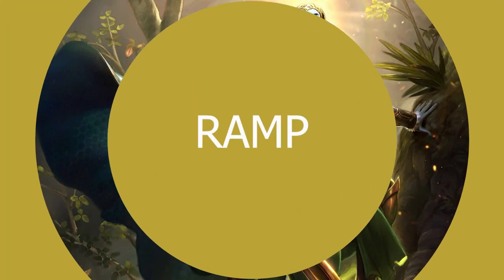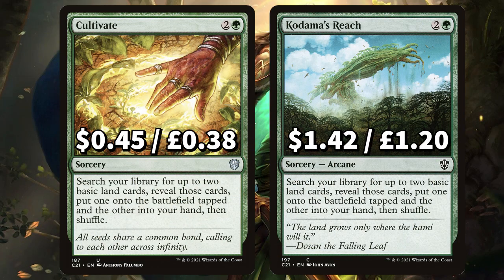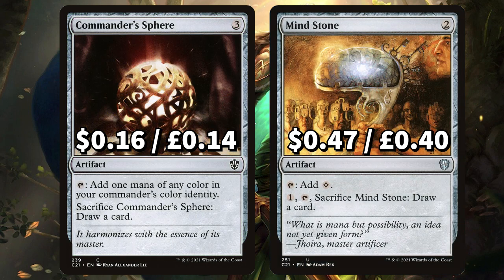As always we're starting off this budget brew with all of that ramp. First up is Cultivate and Kodama's Reach to search your library for two basic lands, putting one in your hand and the other on the field tapped. There's Rampant Growth to search for one basic land putting it onto the field tapped, and Arcane Signet to add one mana of any colour in your commander's colour identity. We have Commander's Sphere to add either Golgari colours, and Mindstone to add colourless, with both of them having that secondary option to sac to draw cards.